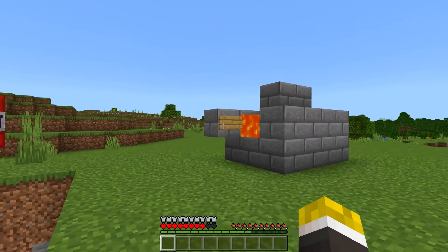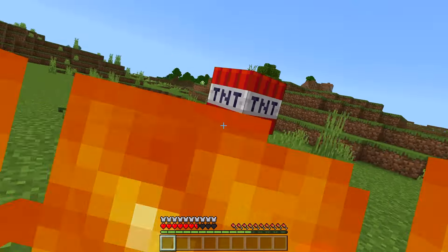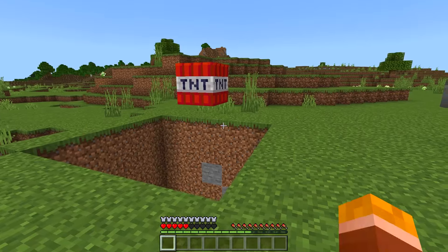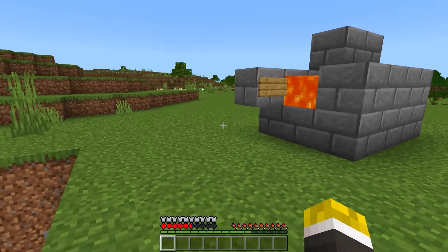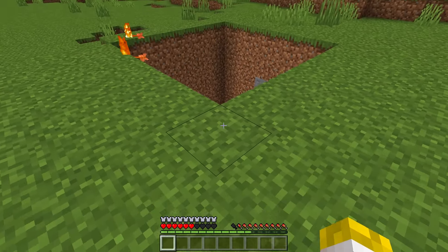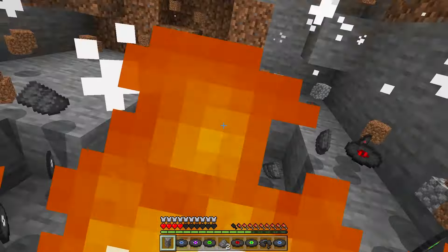I'm now in survival. Walk in front of the skeleton's line of fire and get it to shoot the TNT without shooting you — just keep going back and forth trying to get it to hit that TNT. It could be a little difficult: I have full netherite and he's still doing quite a bit of damage, so be careful during this step. Once the skeleton hits it, the TNT falls in and blows up all the creepers.